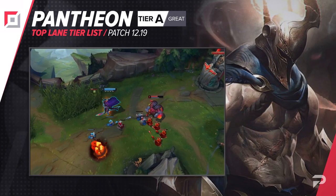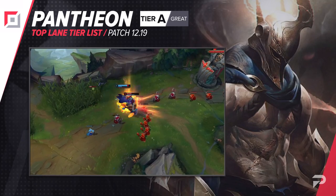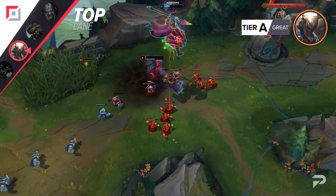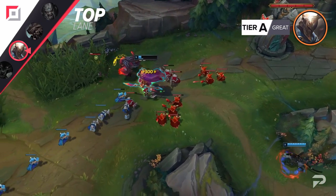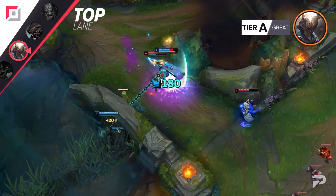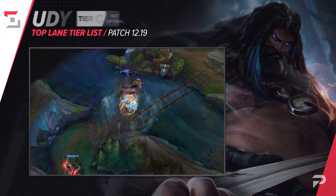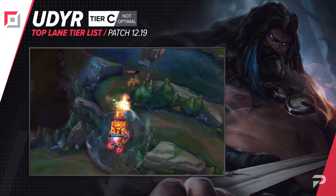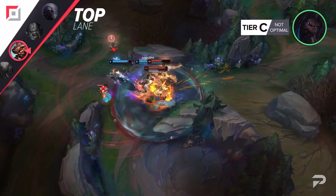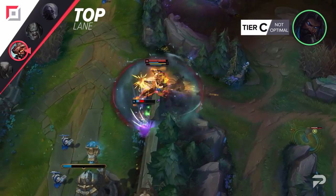Pantheon moves down to the A tier here. The nerfs to Eclipse made it harder to secure an early lead in some of the closer matchups in the top lane, and Pantheon is a champion that really needs to snowball fast to have a big impact on the game. It's worth noting that Pantheon performs a lot better the higher rank you go. The A tier ranking applies to Platinum and up, but in Gold and under, consider him a B tier pick — a pick that should only be used to counter a specific matchup. Udyr got quite a few buffs aimed at making him a better laner this patch, but those buffs didn't really hit the mark and he's still struggling pretty badly. As a result, we're moving him back down to the C tier.